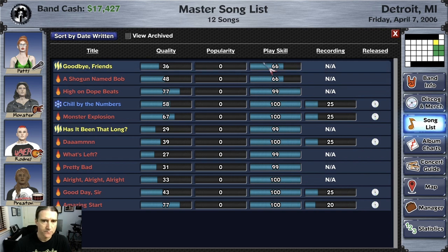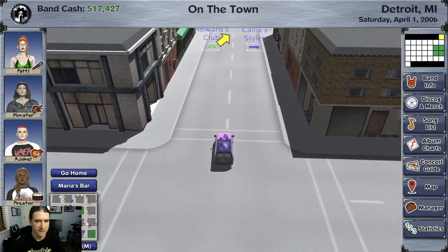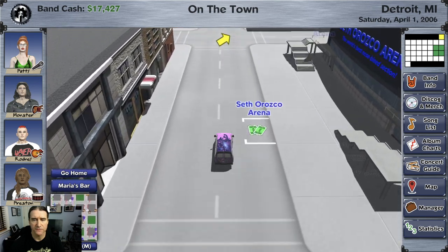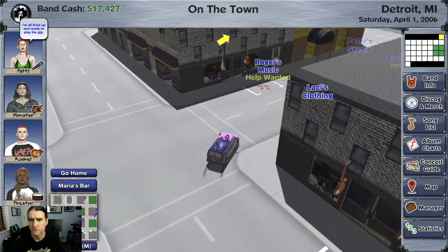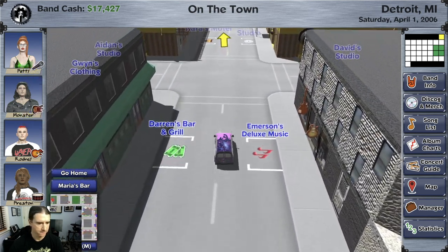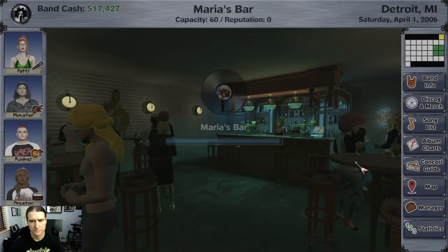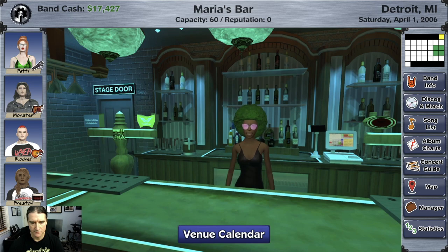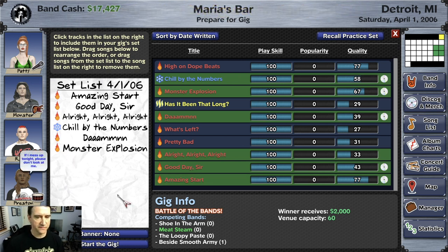Let me jump over to doing a gig and show you how the strategy works with that. I reloaded the game so those songs I just showed you that I wrote aren't in my list anymore, but I have a gig scheduled on my calendar today. I'm driving over there. Whenever you load a save game, it tells you you get a reminder that there is a gig on that day. Okay, Maria's Bar — go to the stage door and click Play Your Gig. If you've already played a gig, it'll remember the last setlist that you had, because you might want to leave it the same.